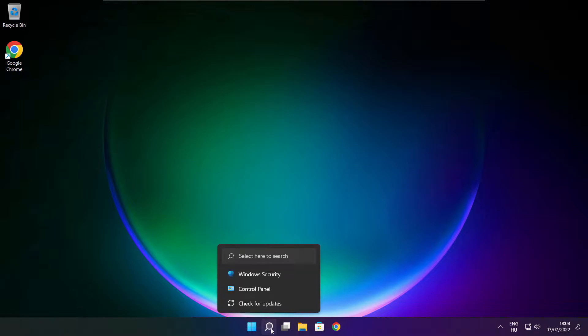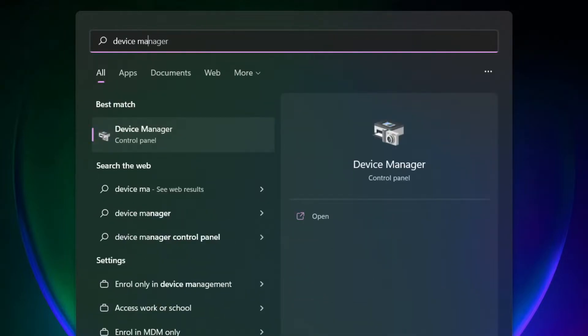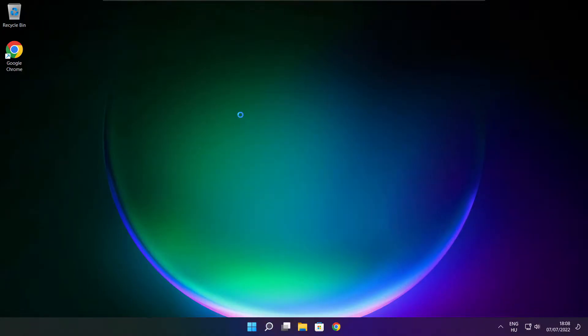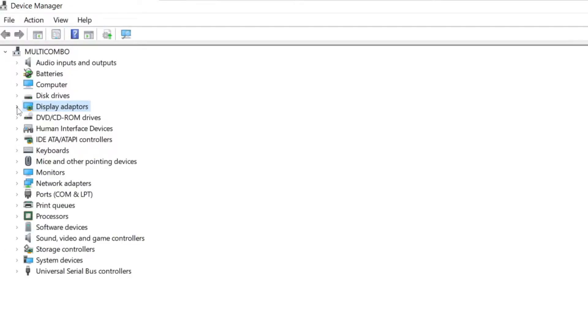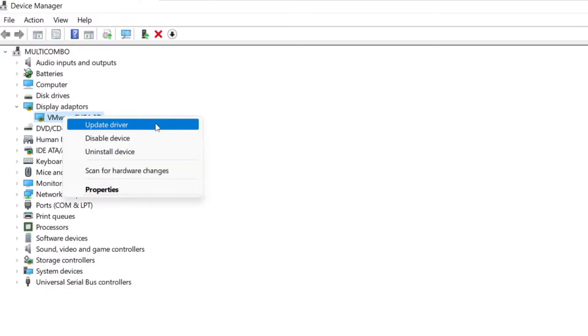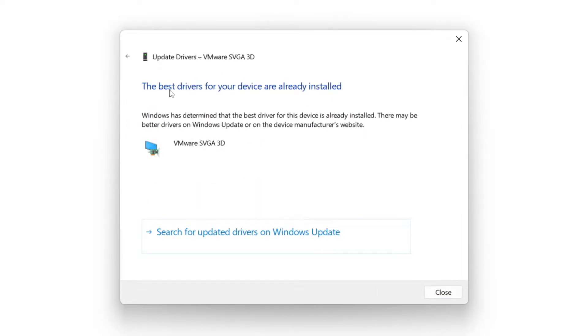Click the search bar and type device manager. Click device manager. Click display adapters and select your display adapter. Right click and update driver. Search automatically for drivers. Wait. Installation complete and click close.